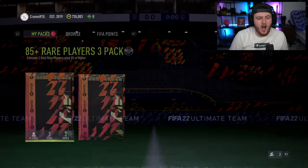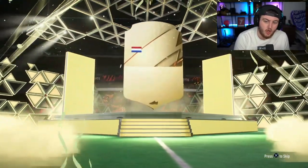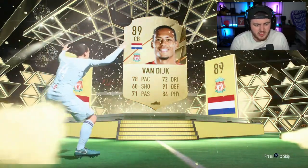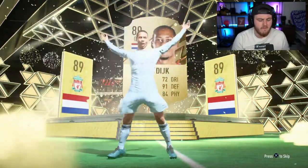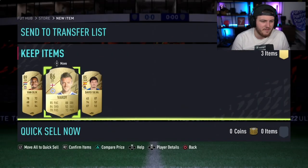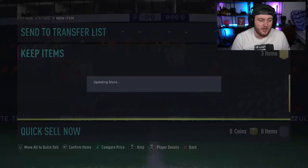We've got two more 85 plus three-player packs. Let's see if we can get anything decent. First one's going to be an 88 plus — Virgil Van Dyke, 89 rated. We'll take that. That's solid. 89 Virgil Van Dyke's a good start. These do seem to be paying out pretty well, to be fair. Anything else? 86, 85 — not as good, but Virgil Van Dyke, we'll take that.